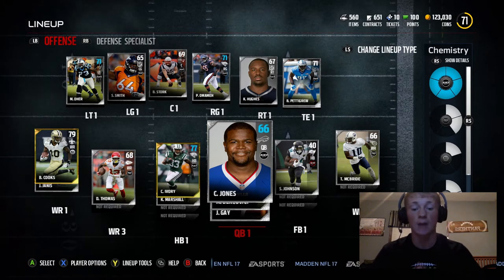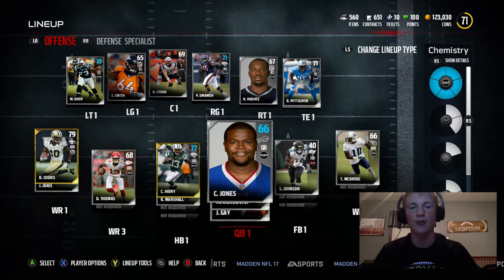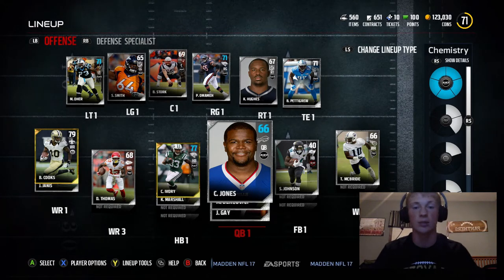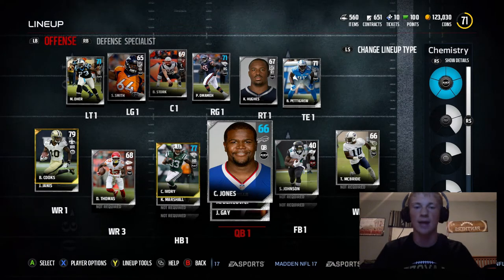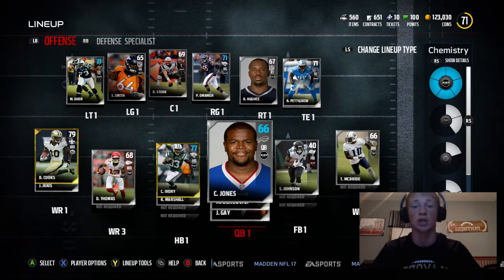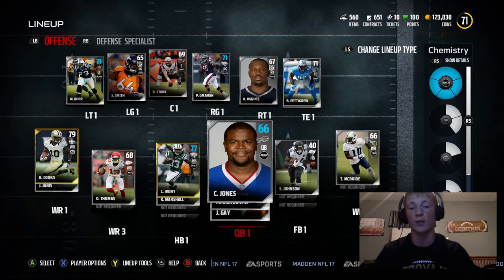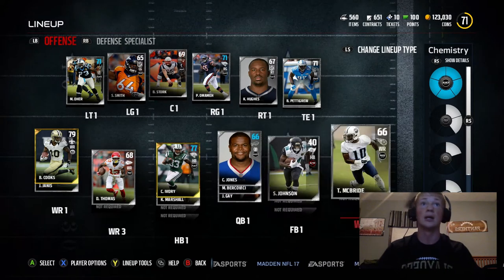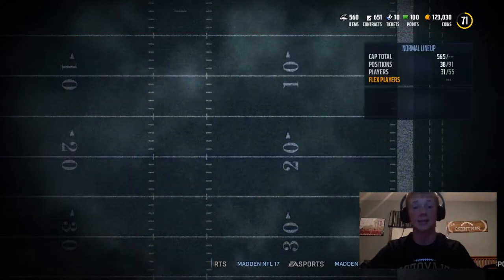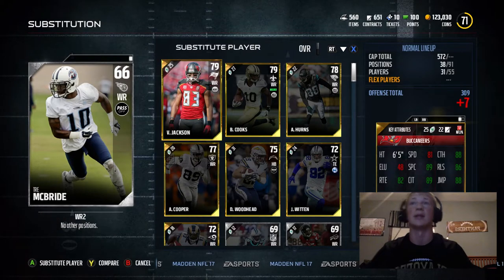Anyways guys, I put a poll up on Twitter. I said what kind of sleepers do you guys want — quarterback, wide receiver, halfback — and halfback did win. But I've been trying out a couple halfbacks and just hated absolutely every single one of them. I found all these gold halfbacks, they were selling for like 800 coins, and there's a reason they're selling for 800 coins guys — they're just trash. But for the wide receiver portion I thought that would be the easiest to do, because I did have a wide receiver set up for quite some time now. It's McBride, 66 overall guys.